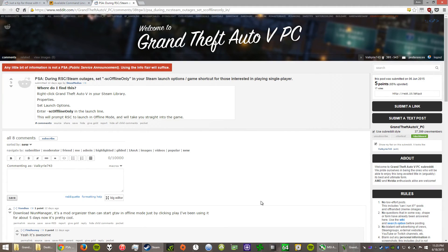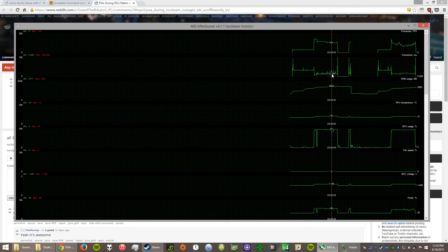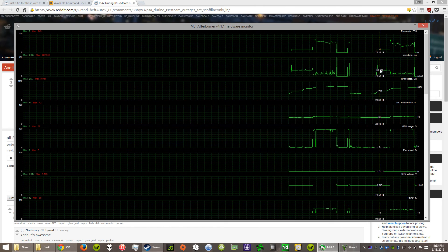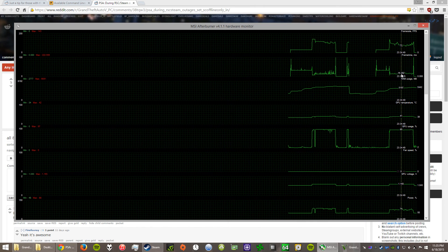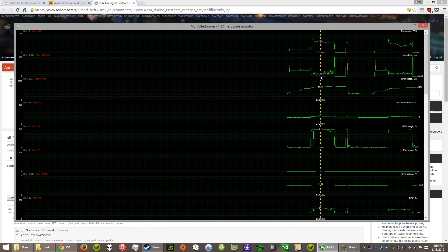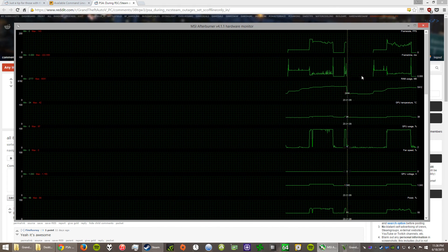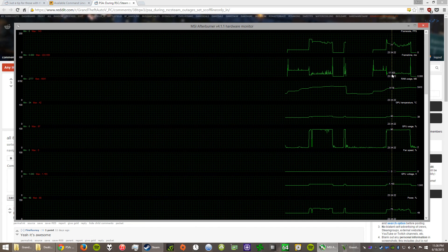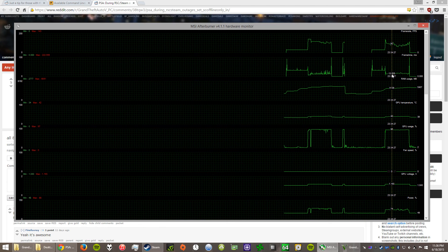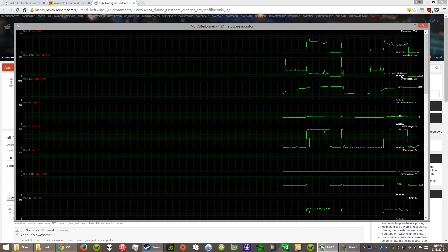Alright, I'll alt-tab and go to MSI Afterburner. You can still see the graph from before — it was spiking right there. That spike to that spike is me loading the game, and this is me playing it. As you can see, before it was sitting around 12 milliseconds and had those spikes going up to 18, and later it was going from 11 to 30. Now it's sitting right around 13 to 14 milliseconds, relevant to the FPS. But as you can see there's no spiking — it's a nice smooth line.